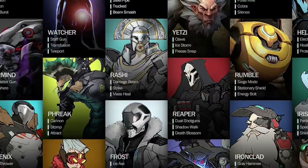We have Watcher, whose abilities are staff gun, transfusion, and teleport. What's funny about this one is, besides the staff gun, it's very similar to what we're getting with our new hero Moira. Transfusion implies a lifesteal ability — Moira has one of those with Biotic Grasp — and then also a teleport ability. It's also funny because this is kind of a dark and mysterious character, and Moira kind of comes off like that. Very interesting that Watcher is very close to Moira.